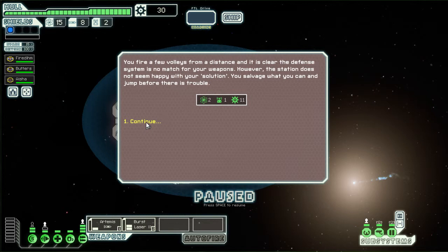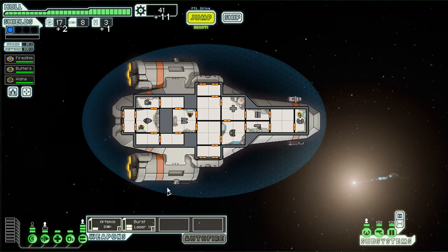I should probably read most of these. You fire a few volleys from a distance, and it is clear the defense systems are no match for your weapons. However, the station does not seem happy with your solution. You salvage what you can and jump before there is trouble. So we got a little drone part, some fuel, and some scrap parts which we can use to buy stuff.